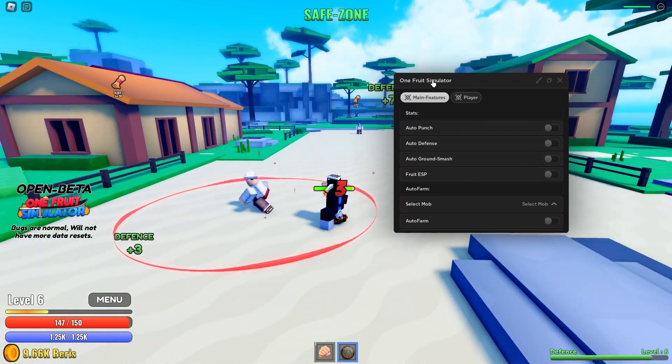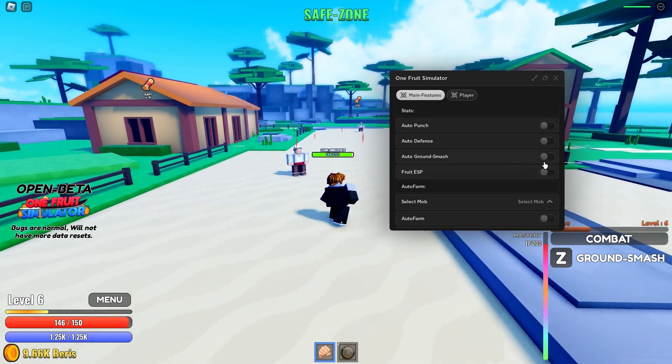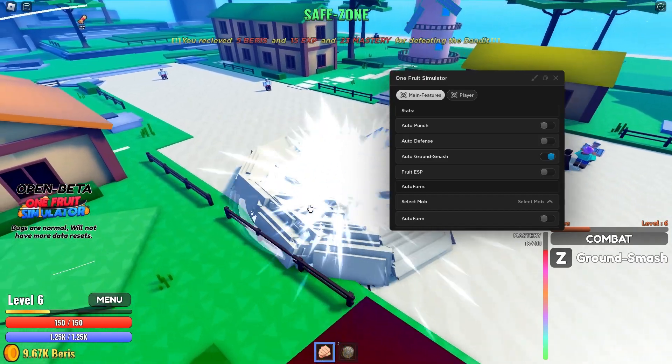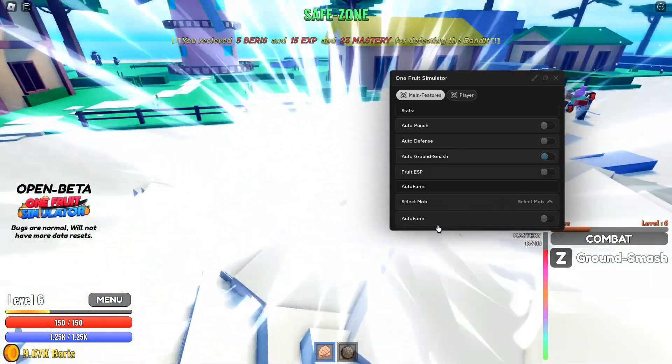There's auto ground smash — make sure you have your fist enabled for this. As you can see, it just spams in the server and lags it too. Sometimes it lags other people and it just one-shots the guy.